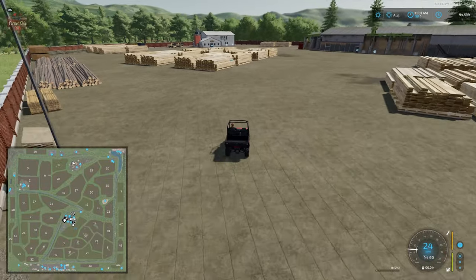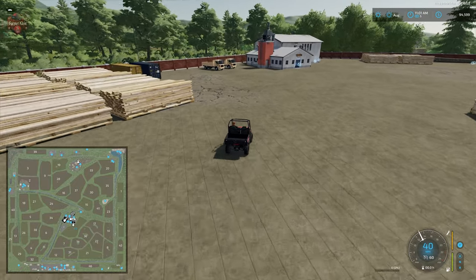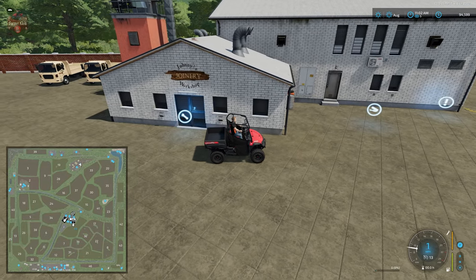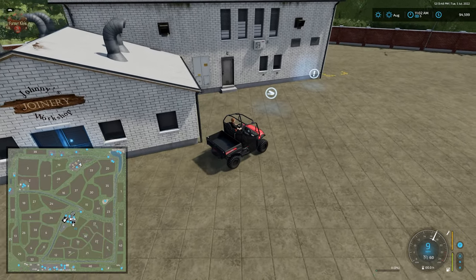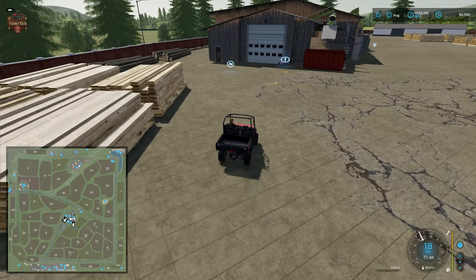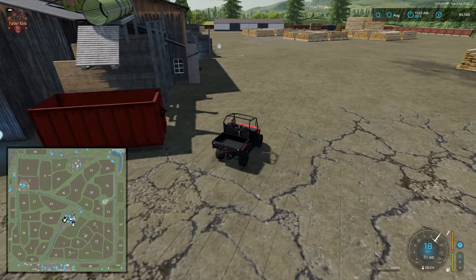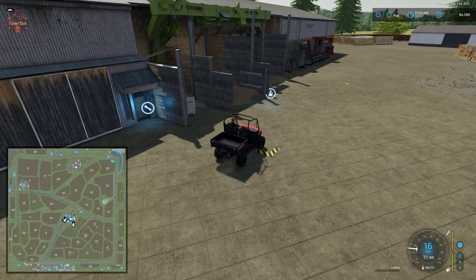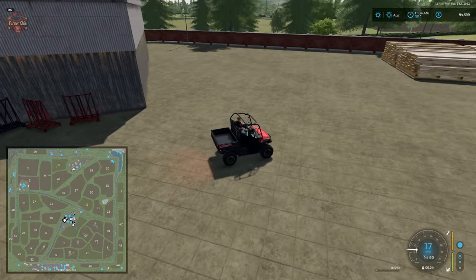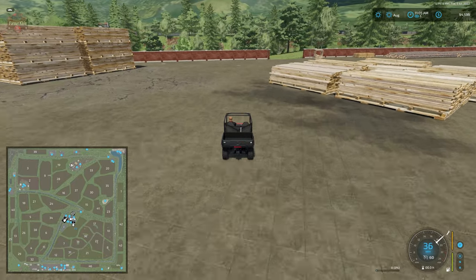Here we have our sawmill and our joinery - Johnny's Joinery, which is the base game carpentry building. We have our interactive icon, pallet spawn point, dump station, and log sell point all right there. Over at the sawmill we have our dump station, wood sell point, interactive trigger, and wood chip point.